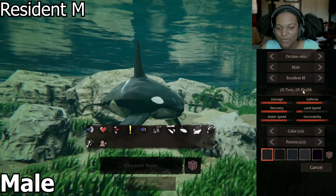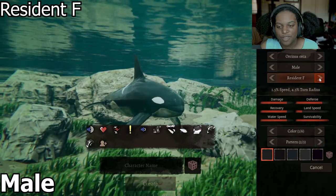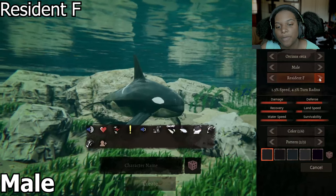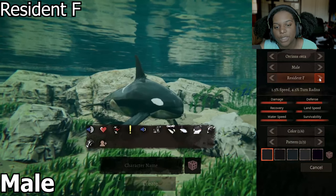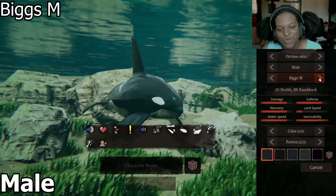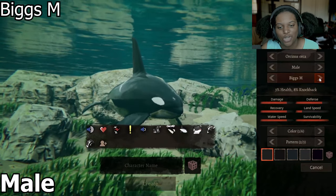This is our default one, which has 2% turn and 2% health. Next is Resident F — it's basically a much smaller Resident M orca. It has 1.5% speed and 4.5% turn radius. After that, we have Biggs M, which has 3% health and 8% knockback increase. It's just a chunky boy.